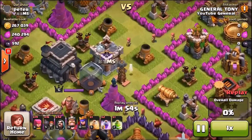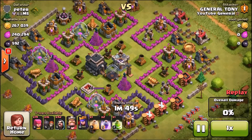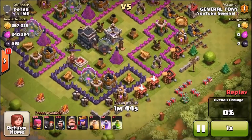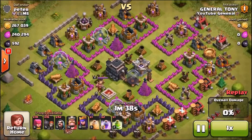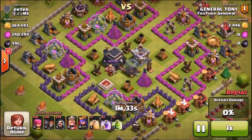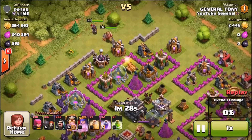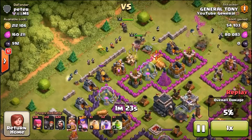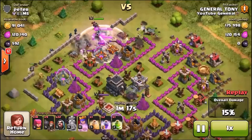Maybe we should have spawned all of the Wizards in the center rather than the outer section of the base, but I decided not to. We've got the 20 Archers for cleanup and some Wall Breakers. This base is pretty broken down already — it's a weird base design and all of the structures are spaced out quite evenly. There's not really any mass damage going to be done apart from the Wizard Towers and the Mortars. We're going to use the King and the Queen as a tank meat shield for the Wizards. We've sent in 20 so far, and Wall Breakers are going in to make sure we can get into each of these separate sections.